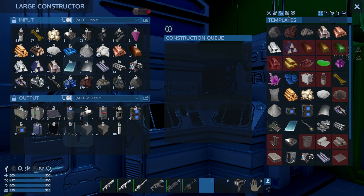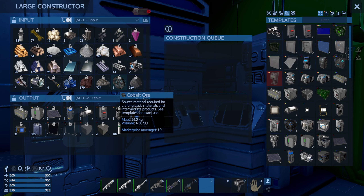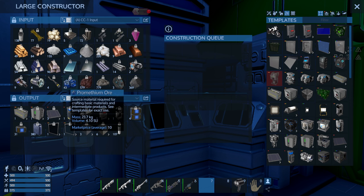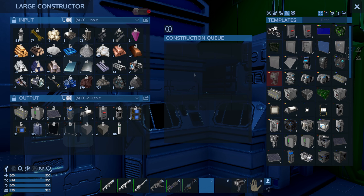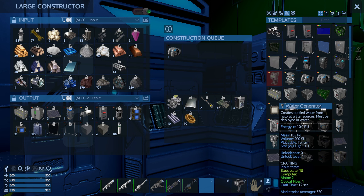We need to make an advanced constructor - oh, it is possible! I went back to the trader and bought some neodymium and some cobalt, so now we can make an advanced constructor. Let's do it, get her done!